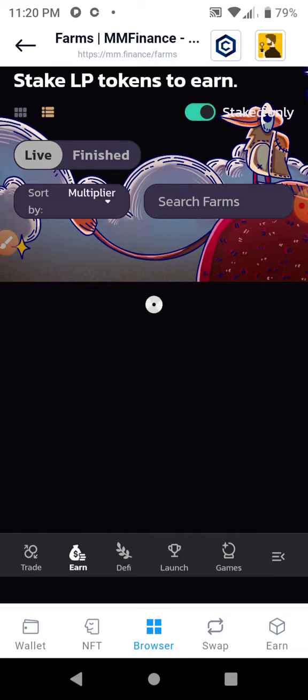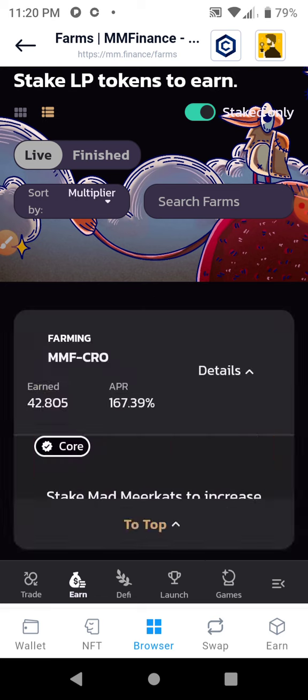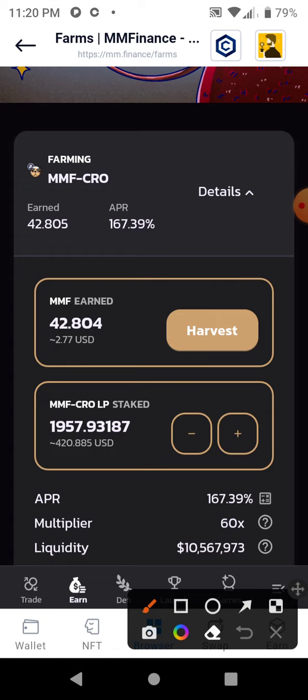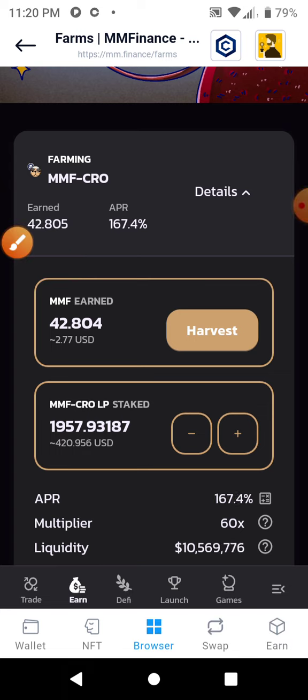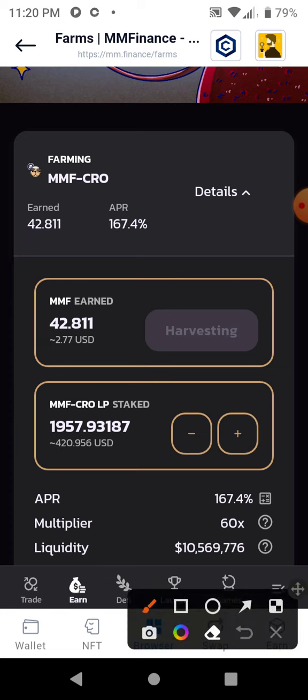What I'm going to do here is harvest my rewards — my MMF rewards — and add them to the MMF I already had. It should be about $5 to $5.50. The value over the last day has gone from $3.90 all the way up to $4.20. Here's my MMF rewards — I'm going to go ahead and harvest those and add them to the other MMF, then add to the pool. I'm going to compound these earnings back into the LP pool so I can earn MMF faster.